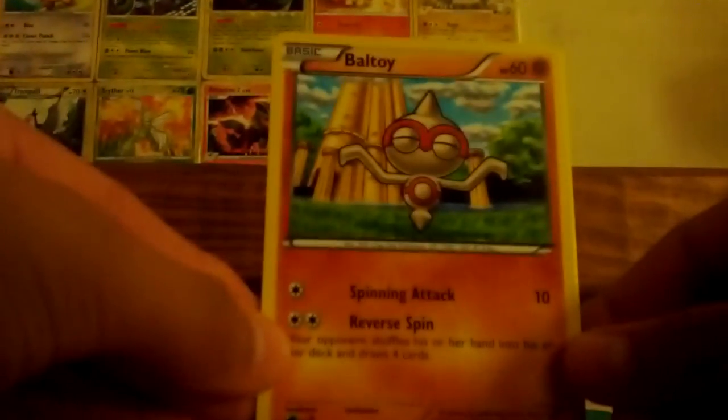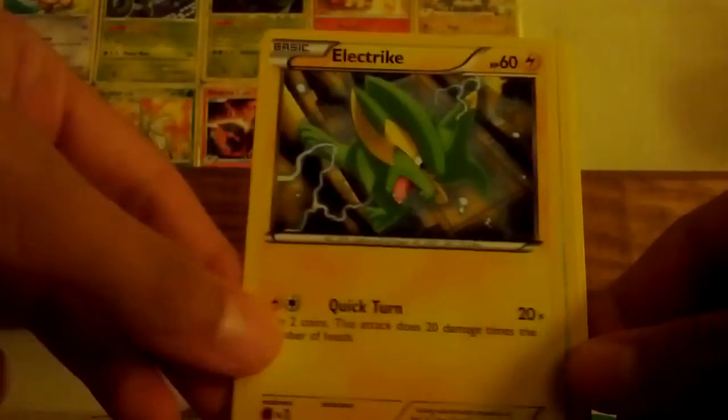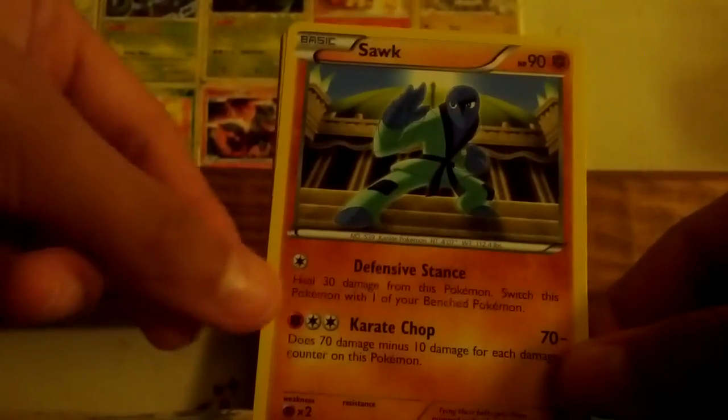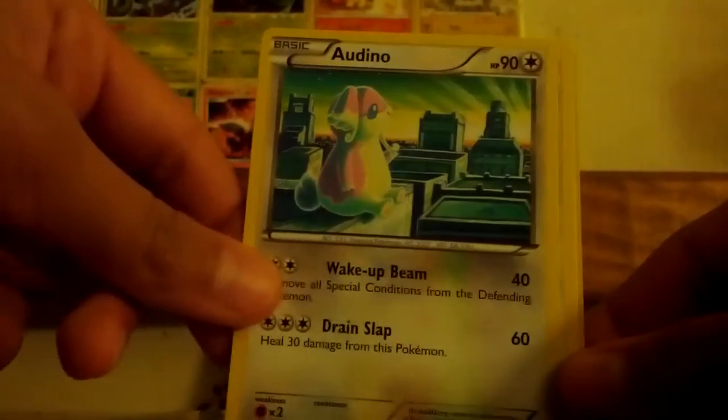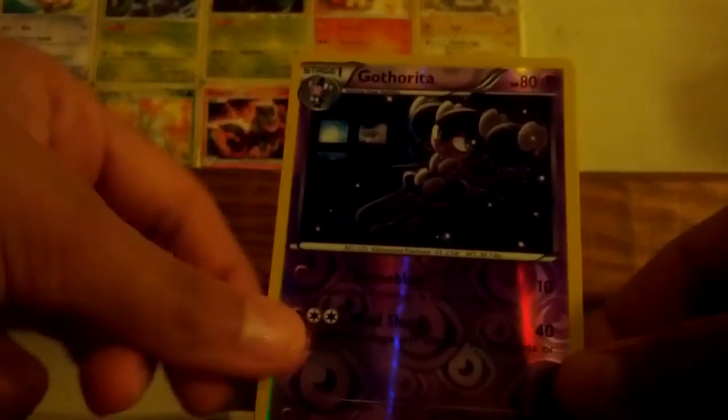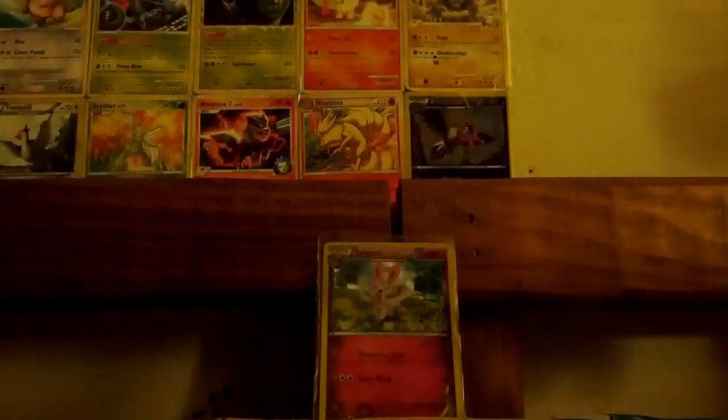We got a code card. We start off with Baltoy, Electric, Buizel, Wurmple, Nincada, Sawk, Oddish, Liepard. The reverse is Cottonee and the rare is Roserade. Sweet. We're having real luck right now - well, some luck I guess.